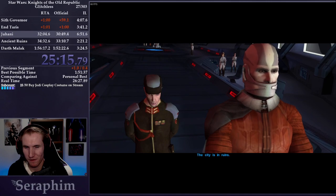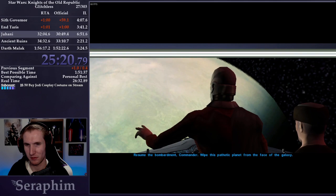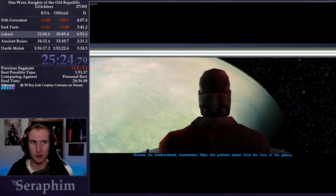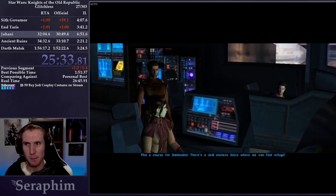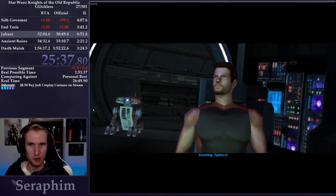Wipe this pathetic planet from the face of the galaxy. Fortunately for us we escaped with our lives intact. This is the Ebon Hawk — one of the fastest ships in the galaxy, and a beloved icon in the KOTOR universe. But before we're in the clear, we have another minigame: I have to take care of the Sith fighters.